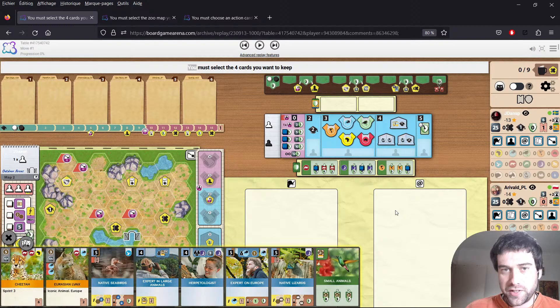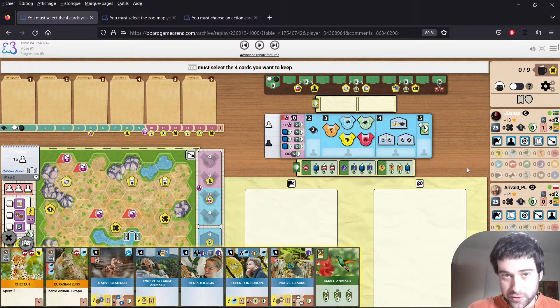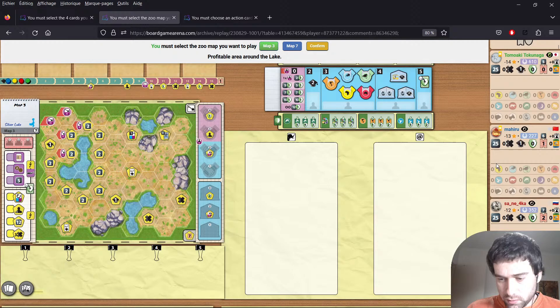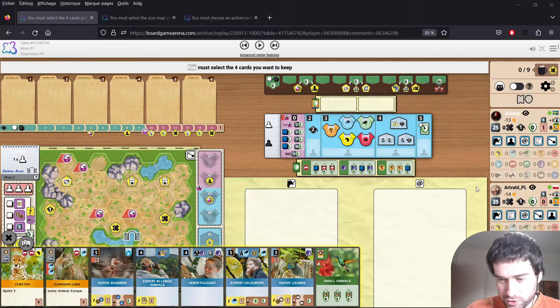Hello everyone, this is Ark Nova replay analysis number 11. We have two exciting games to look at today. The first one is a two-player game from our friend Yadie against one of his old friends he used to play against on Tabletop Simulator before Ark Nova came to Board Game Arena. This was a close match that I got to watch live. The second is a four-player game from Tomawaki which has a different ending than usual, and BDW wanted to show off some fun things at the end of the stream.